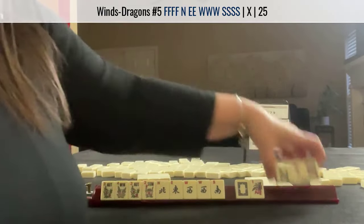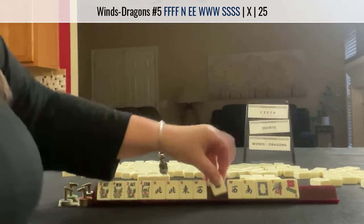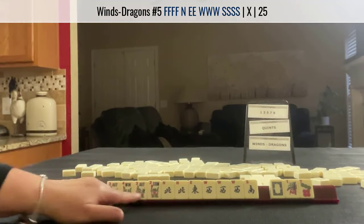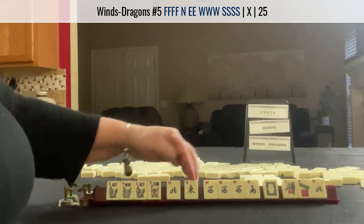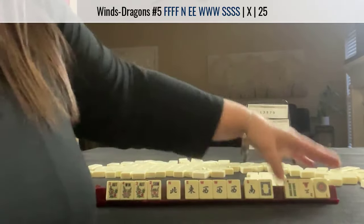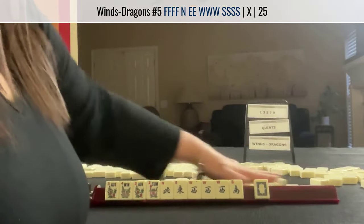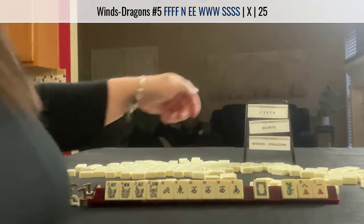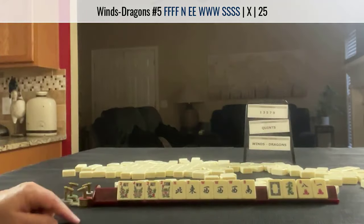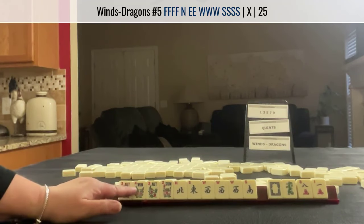No winds — I would pass these. Wow, winds! We have an extra north but that's okay, we have three tiles to pass. A hand with no gaps — we have an extra north. With all these flowers I'd let the wind go because we only need single, then a pair, pong, kong. No keepers. These are keepers — I would pass these in the optional. No keepers.